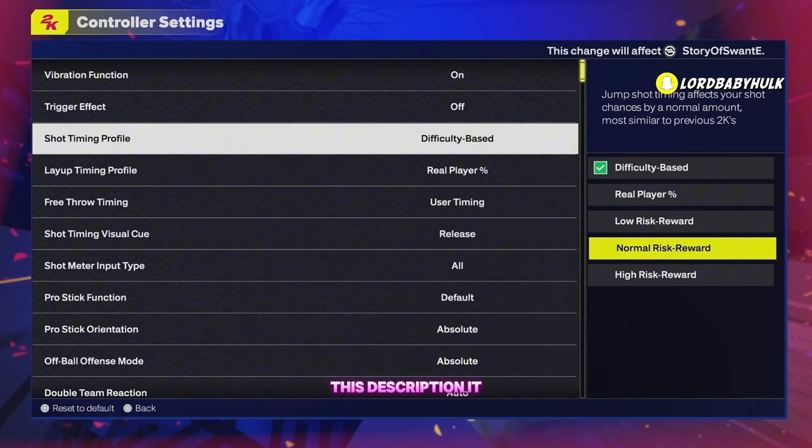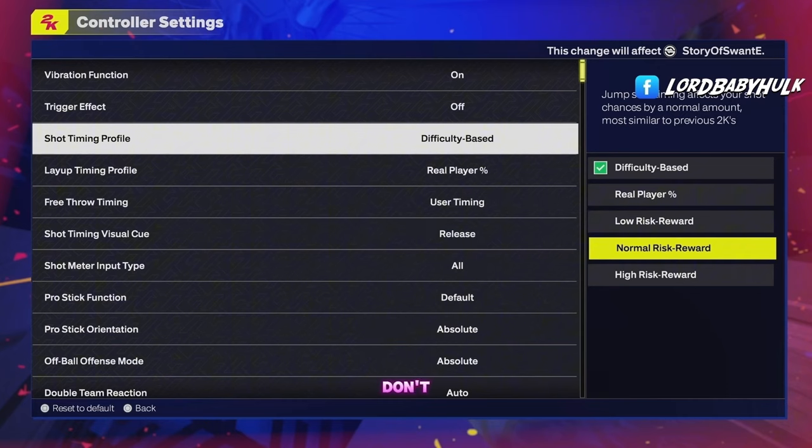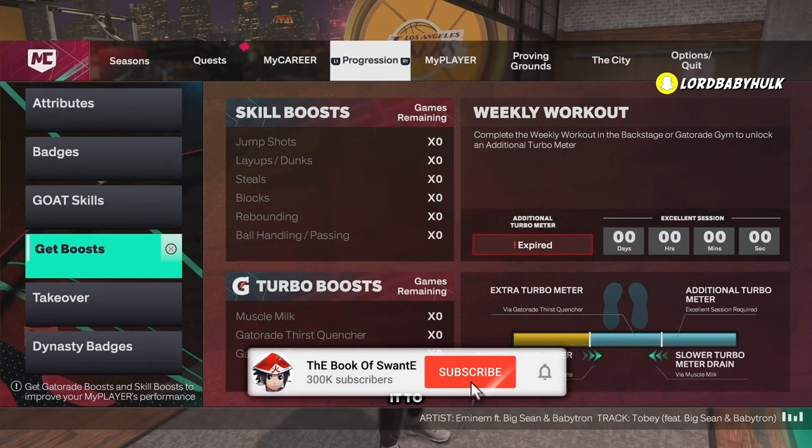For your shot timing profile, put it on 'Shots Only' or the setting next to it. You can start with the one described as similar to previous 2Ks, but according to 2K Lab's chart, that description isn't quite accurate.